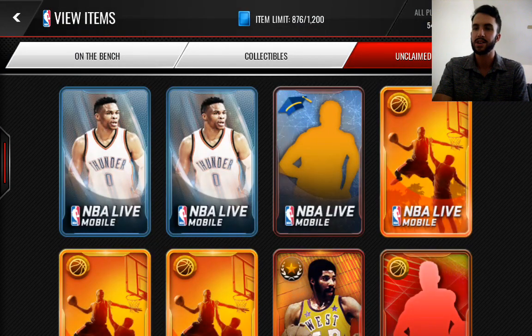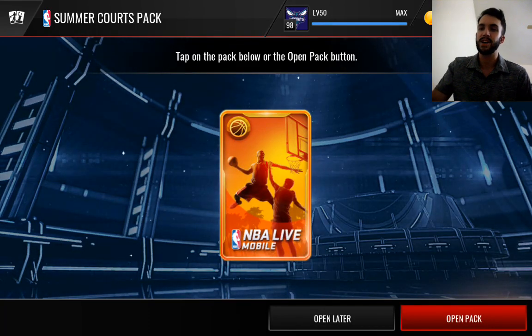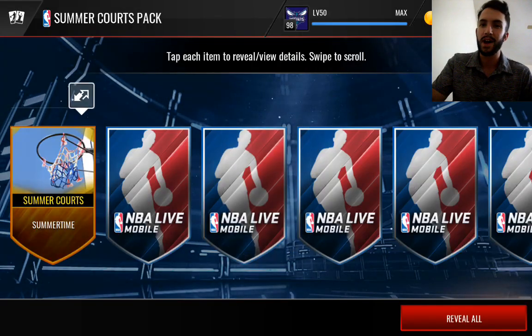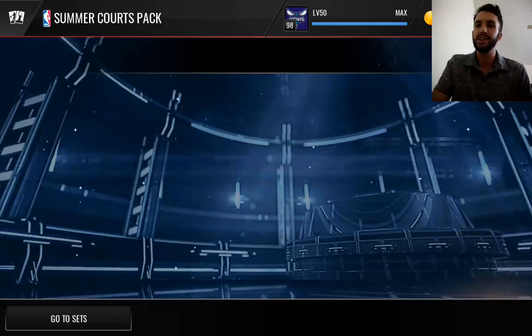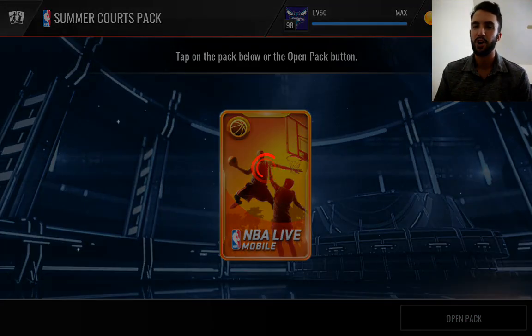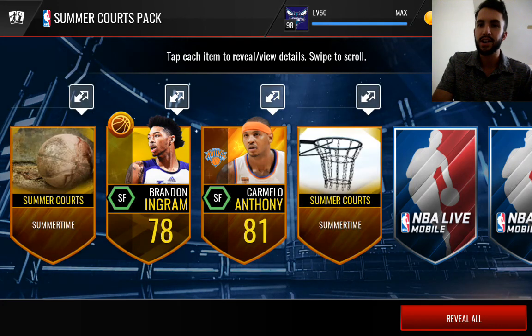77 Julius Randall and lots of collectibles. If you guys are in need of some coins for this new program, definitely make sure you check out my sponsor MMOGO. They've got some cheap, reliable NBA Live Mobile coins, and if you use the code BOBBY you can get a discount. So make sure to check out their link down in the description. We are not getting a whole lot out of these packs so far. Hopefully we can start to heat up a little bit. We'd like to see some elites out of here.